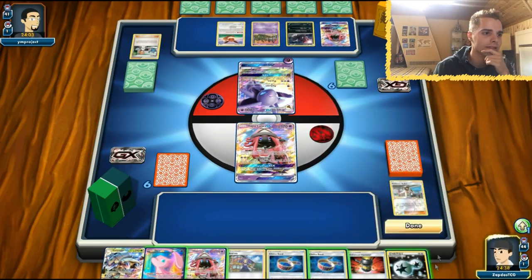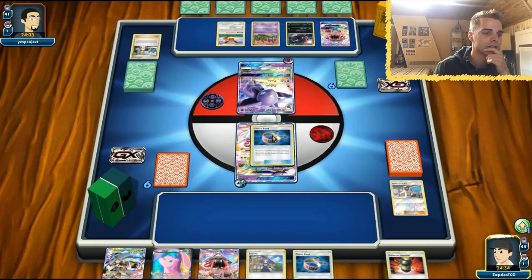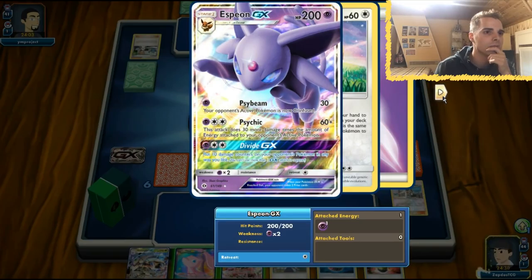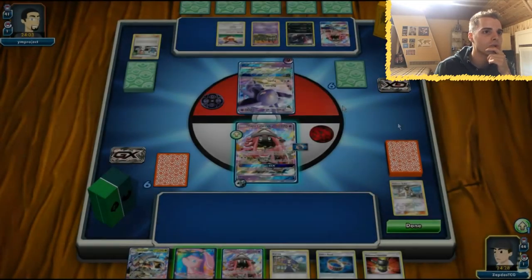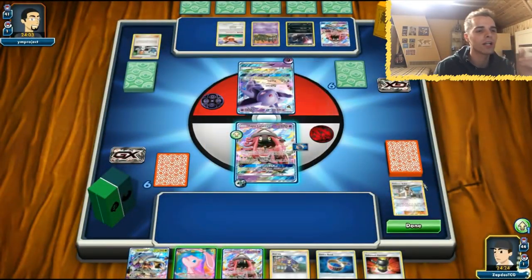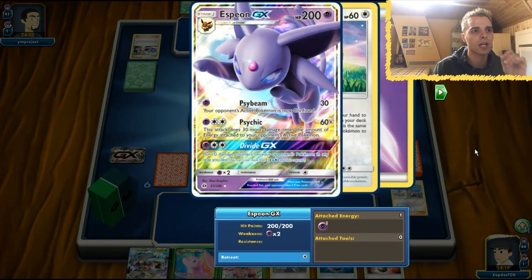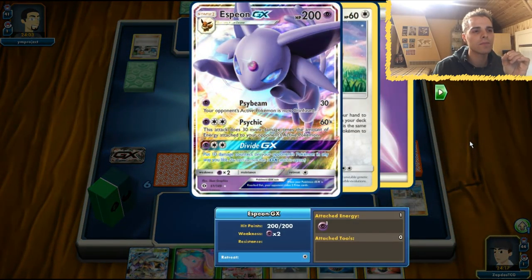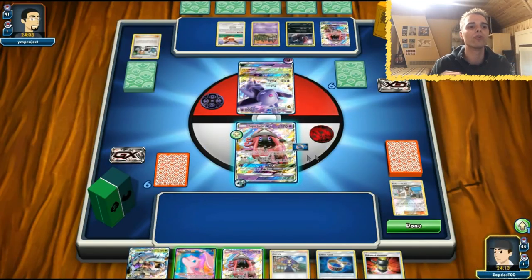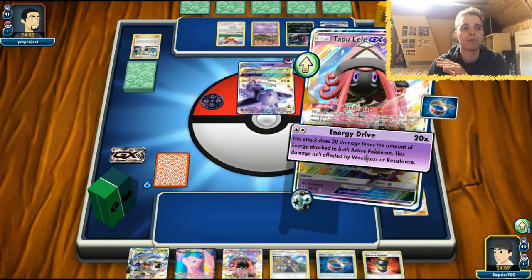DCE and Choice Band — is he able to one-shot us? 60 plus 30 more for each energy — so 120 with Choice Band is 150. I don't think he runs Professor Kukui, so I'm going to keep the Lele in hand for now. Let's leave them so we can rely on Brigette next turn or maybe top deck one.